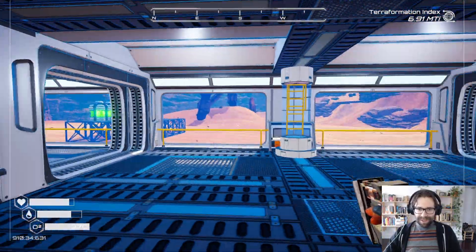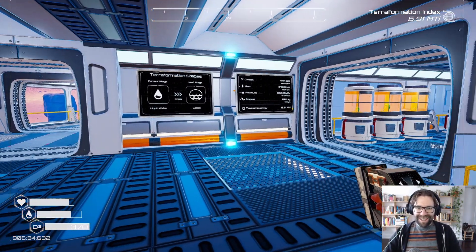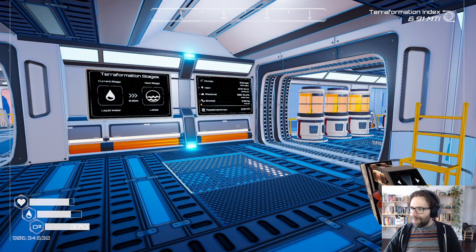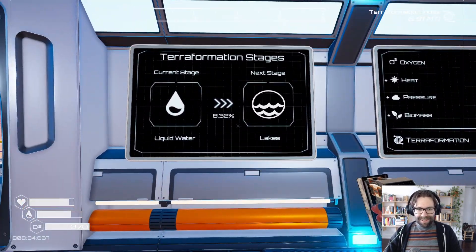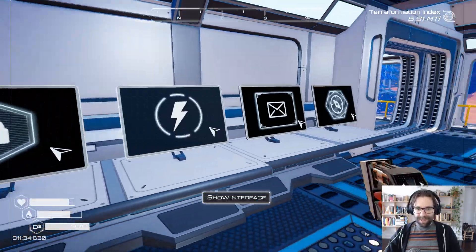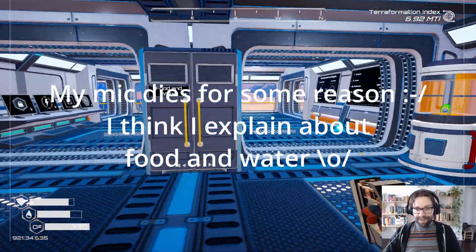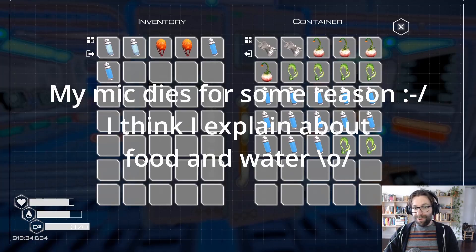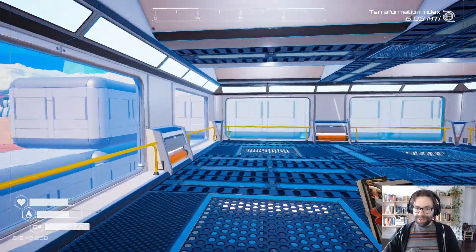Going up a floor. This is going to be kind of what I'm calling like living quarters, or at least like a planning staging point. So it's going to have all my information things — the terraforming stages, how much I'm gathering stuff, all the blueprints, all these things. And I also have materials to build a couple heaters, which I'm excited for.